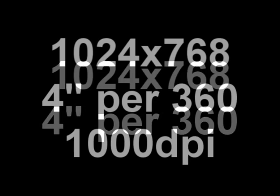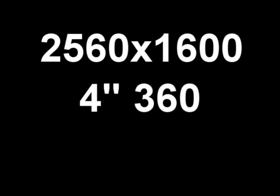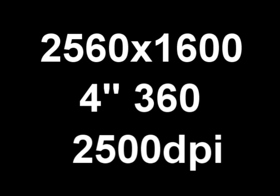We don't use high enough resolutions, and the hand doesn't have enough dexterity to maximize the potential of high DPI. At a resolution of 1024x768 with a sensitivity of about 20 inches per 360, you only need a DPI of 200 to not miss a pixel. Even at 4 inches per 360 on that resolution, you need about 1,000 DPI. If we push up to 2560x1600 at 4 inches per 360, the DPI needed is 2,500 — still not even close to the 5,000 DPI mice being sold today.